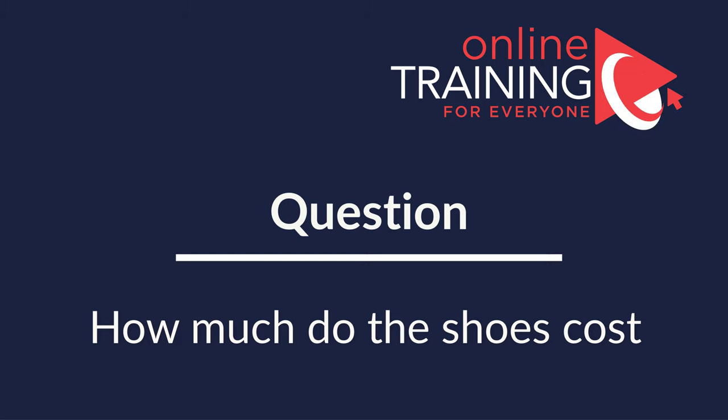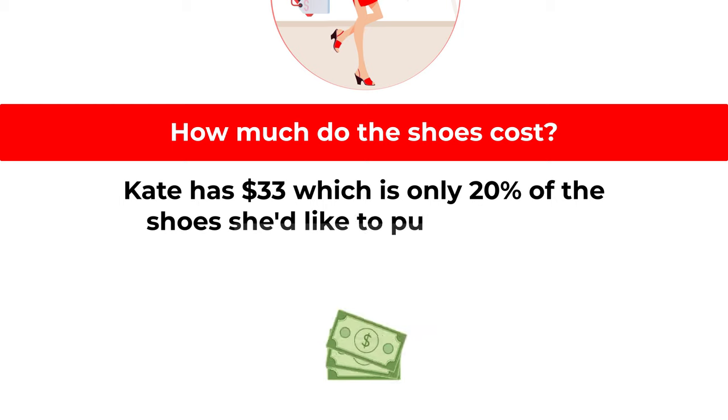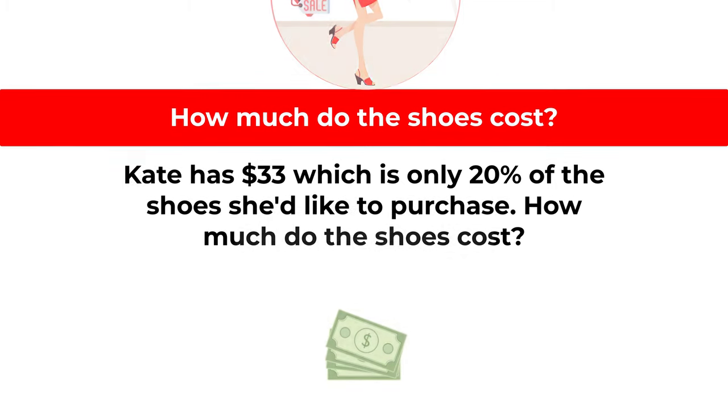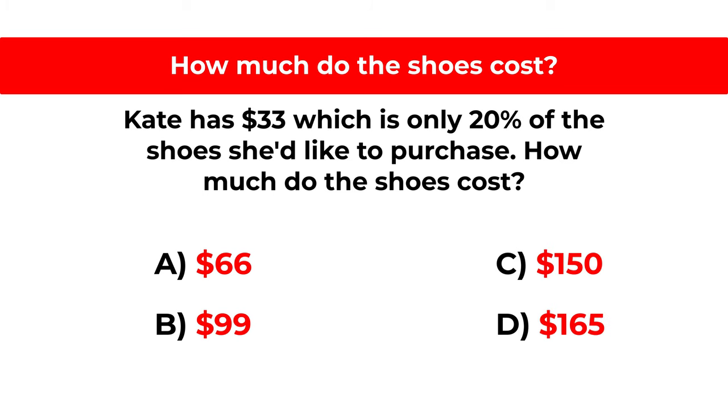Here's the cool question that you frequently get on the test. Kate has $33, which is only 20% of the cost of shoes she would like to purchase. How much do the shoes cost? You are presented with 4 different choices. Choice A: $66, choice B: $99, choice C: $150, and choice D: $165.